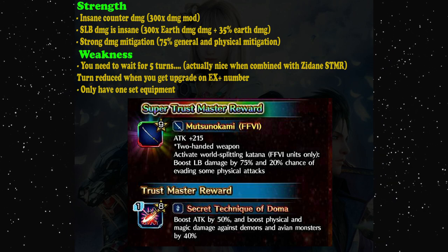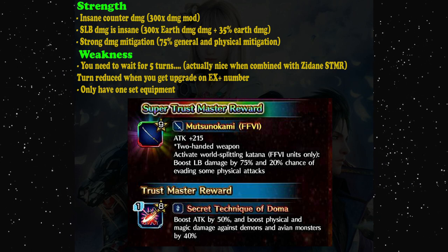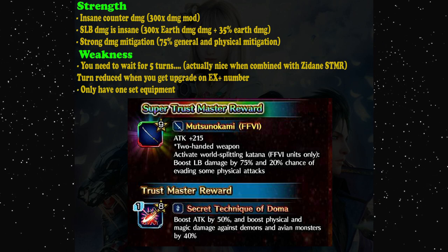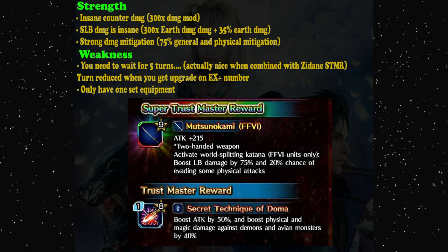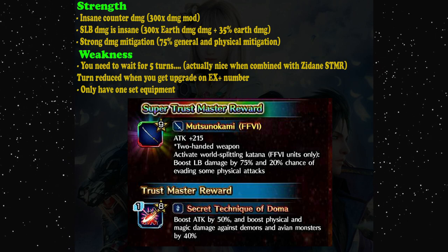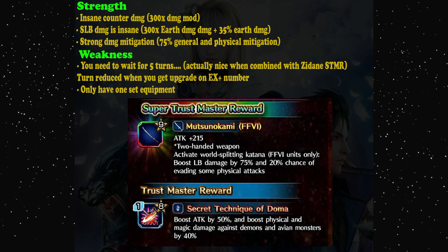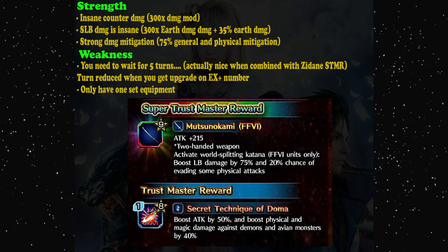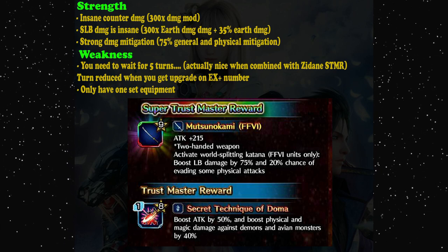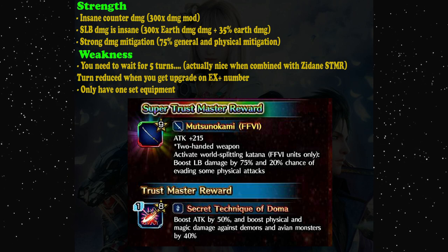He is probably the best counter attacker we have in this game. His normal attack can deal a 300 times damage modifier — yes, 300 times, which is insane. To trigger that normal attack, of course you need to get hit. But you don't need to worry about that because he has a 100% provoke ability, and on that provoke ability he gets 75% general and physical mitigation.